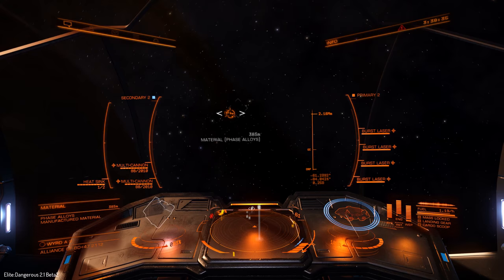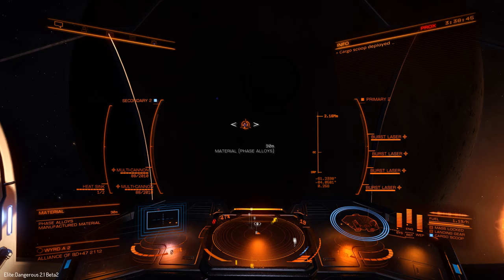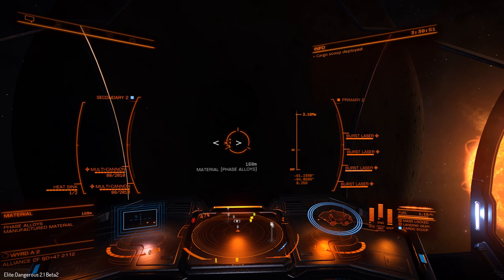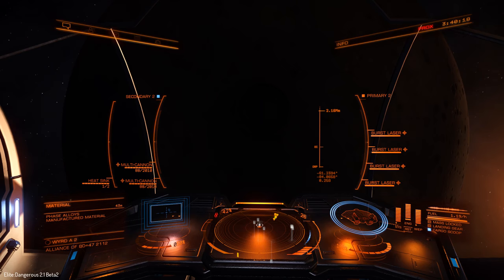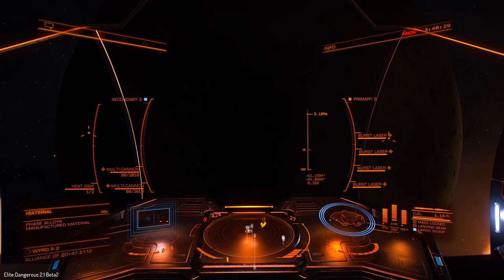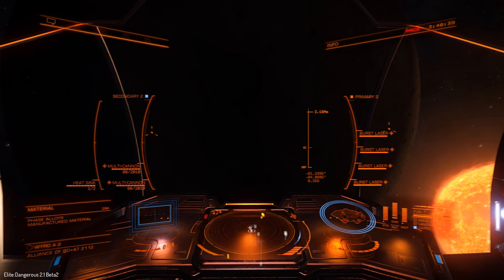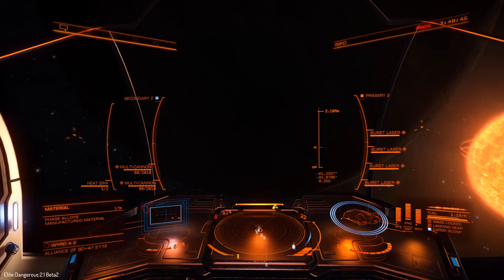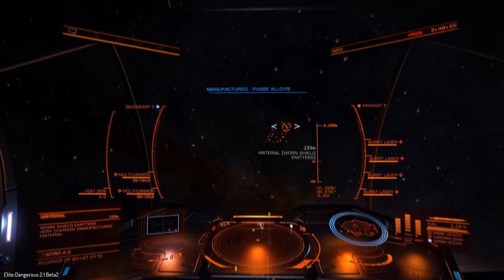We've picked up phase alloys and chemical storage units. These aren't like cargo canisters — they don't have the stolen flag. One mistake I made was picking a signal source close to a planet: because of the gravity, these things get pulled down. Due to some odd behavior in the game, if you're pointing your spacecraft straight down chasing something into a gravity well, it becomes really wobbly — I'm not sure if this is a bug or something to do with their coordinate system. It makes it very hard to pick up cargo that drops when you're near a planet.